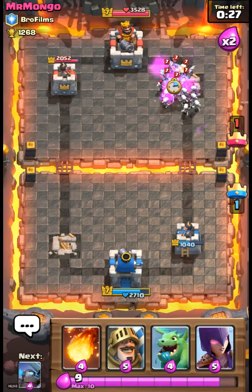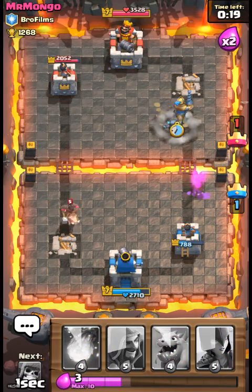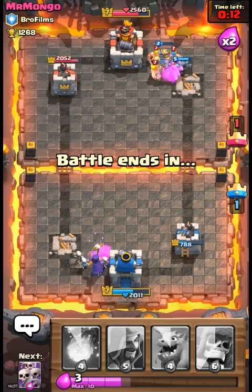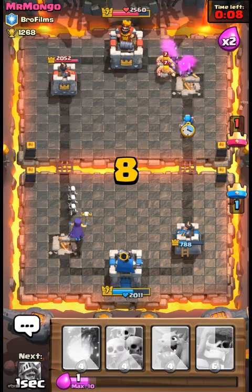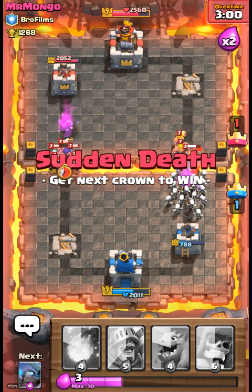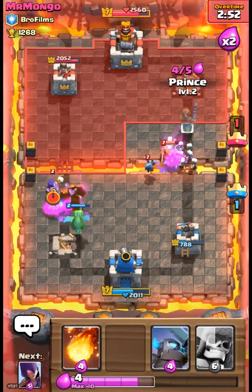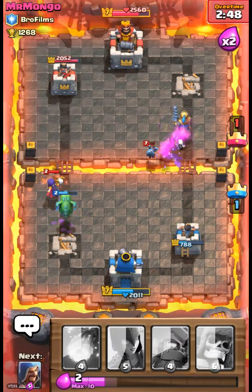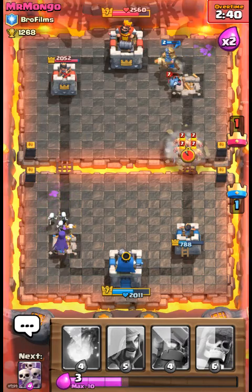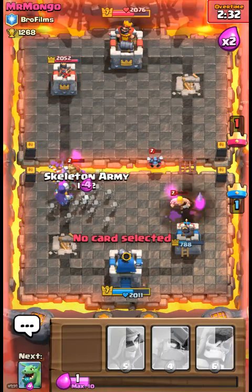Will it make it to the tower? We've got a nine elixir push going! Will we take out his hog before it takes out our tower? Yes! For defending the minion horde, my best defense in my opinion is the mini dragon — it's really good and everything gets sorted out eventually.